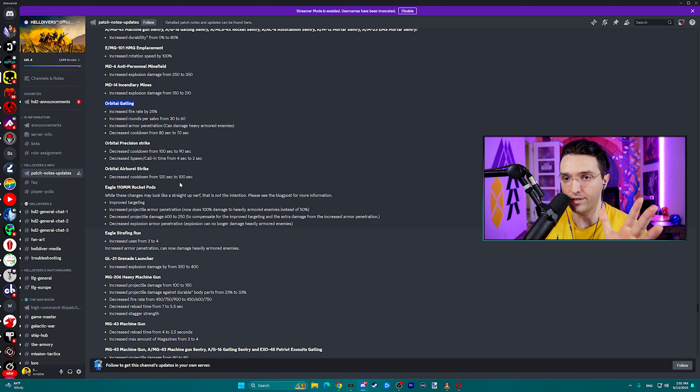Let's take a look at the changes to the 110mm real quick: improved targeting, increased projectile armor penetration — now does 100% damage to heavily armored enemies instead of 50% — increased projectile damage, but projectile damage decreased from 600 to 250 to compensate for the improved targeting and the extra damage from the increased armor penetration. Decreased explosion armor penetration; explosions can no longer damage heavily armored enemies. Now we're going to bring it in and test it against the Bile Titans.